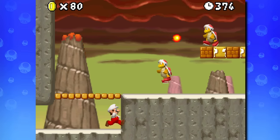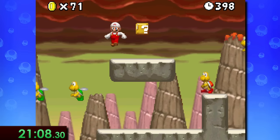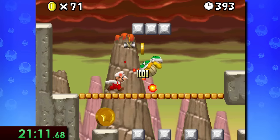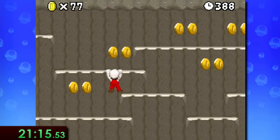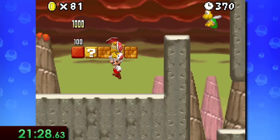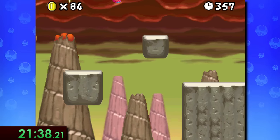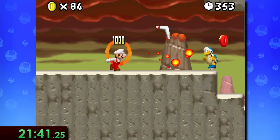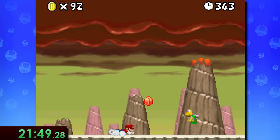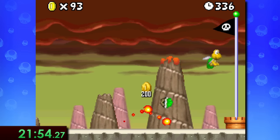Now 8-7 is a bit tricky, especially when trying to keep the fire flower power-up. We start by bouncing off a red paratroopa, then off the first of two green ones to make it over a wall. Then we blast a thick sledge bro off the face of the earth, and after making it through that section we carefully take out some fire bros. There's also a star in one of these blocks that not only helps with invincibility but also lets us run incredibly fast. So while that's going, we run all the way to a pipe which blasts us towards the end of the level. I unfortunately took a pair of hits, but thankfully red coins gave me back another fire flower.